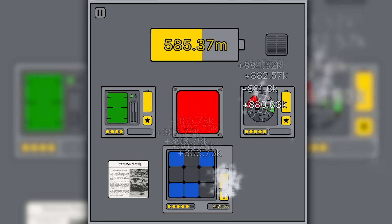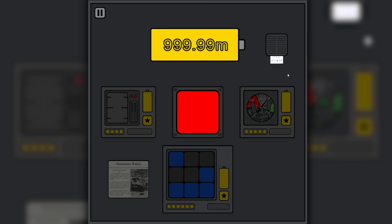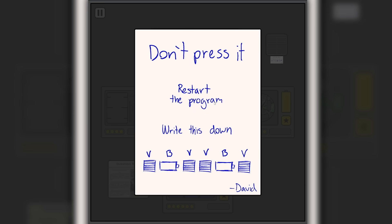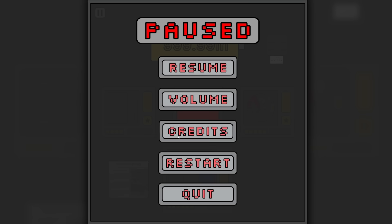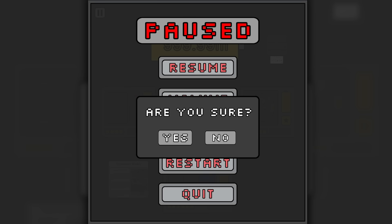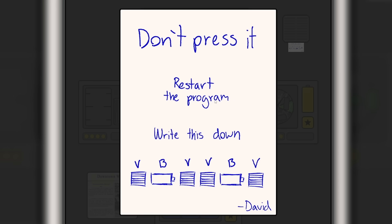Using an autoclicker to go way way faster - everything's upgraded and the story is completely skipped. This time we can do what David the engineer says. I can't believe I ignored my engineering instincts! Restart - am I sure? Yes. Oh no, it's actually gone back to the beginning. Hang on - write this down: V, B, V, V, B, V. But what does it mean?